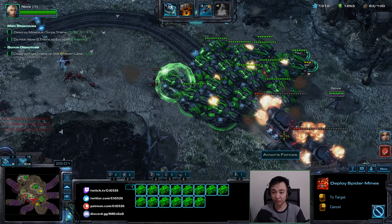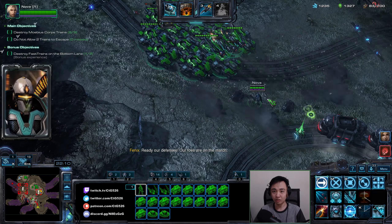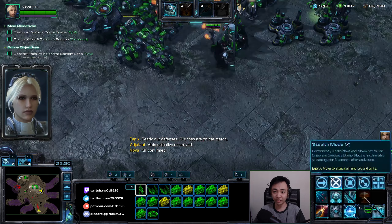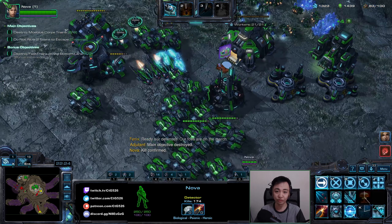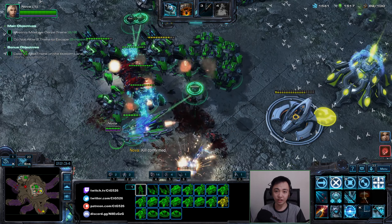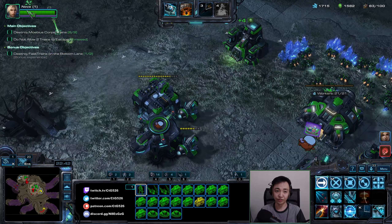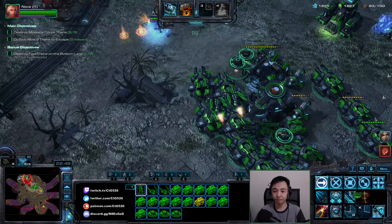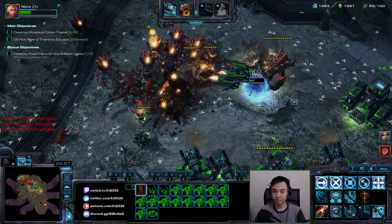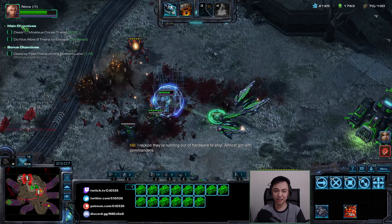It's noticeably harder to micro with Nova units. I'll send my army — main objective destroyed. I don't think I can get the second bonus. What is this Hybrid doing here? They're actual clowns. I don't think Nova's going to be able to get the second bonus train — just can't get enough tanks.